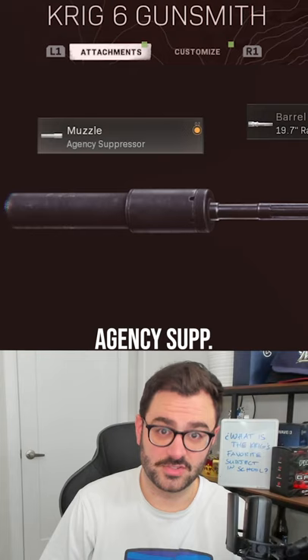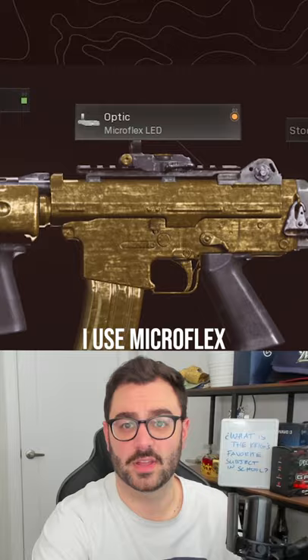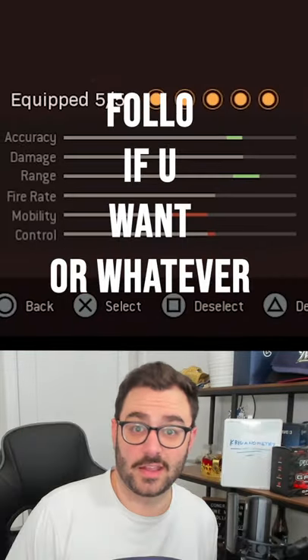Here's the loadout: Agency suppressor is the new monolithic suppressor. 19.7 Ranger barrel. Sight of your choice — I use Microflex. 60 round mags. Field Vision grip. Follow if you want.